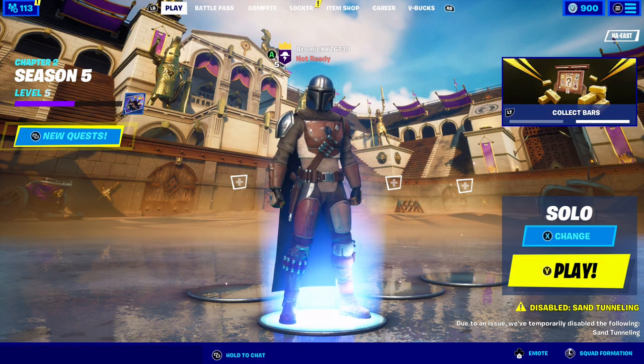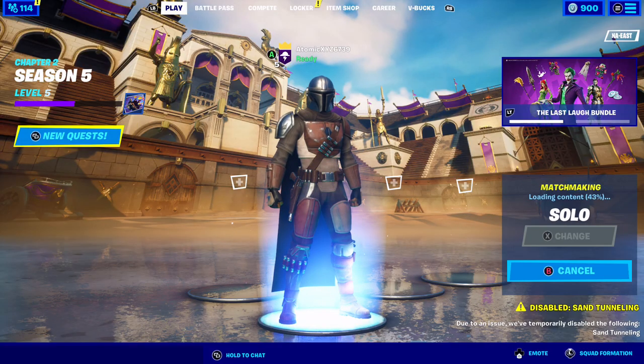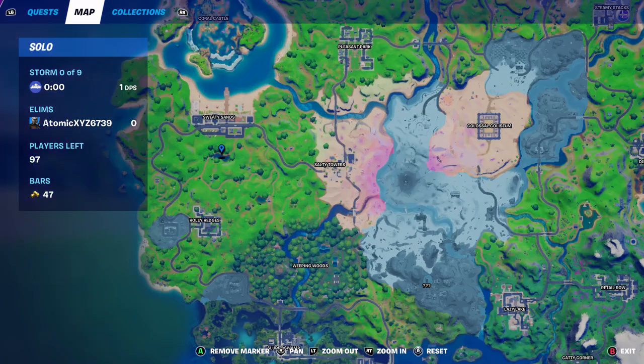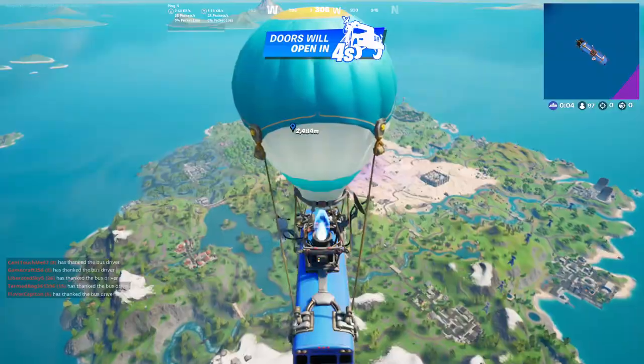For this glitch, you're going to have to be in the battle royale mode in solo. We're just going to get into a solo match of Fortnite. Once you're in, you want to go to this exact location right under Sweaty Sands — it's going to be this little pond right here. That's exactly where you want to land when you drop into the map.